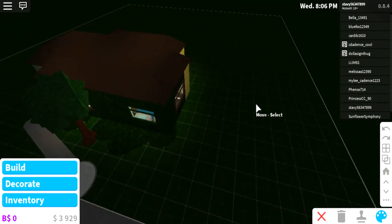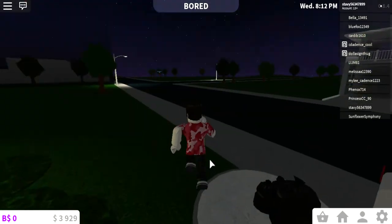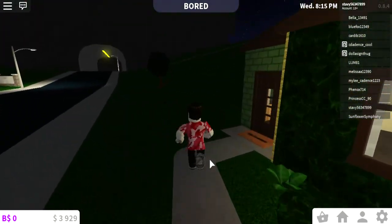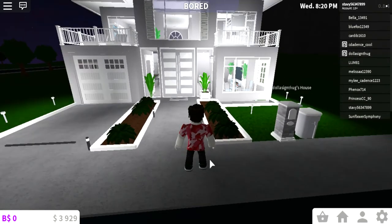If you guys want to see what it looks like, I'm just going to tap X. This is what it kind of looks like, but it's kind of daytime — it's more of a nighttime look right now. And this is a really nice house right here, I wonder whose it is.